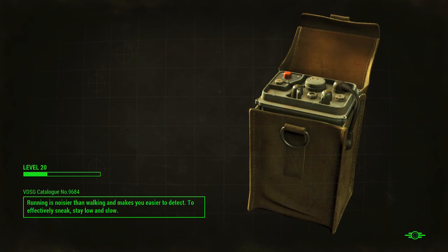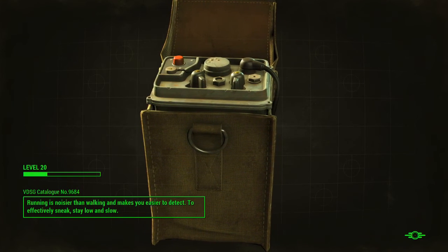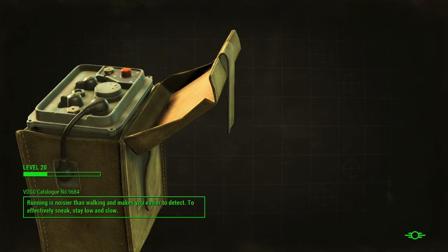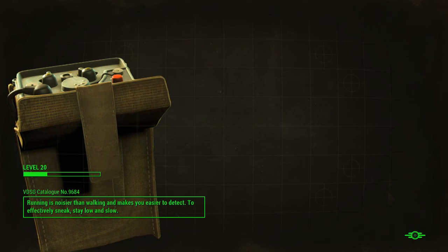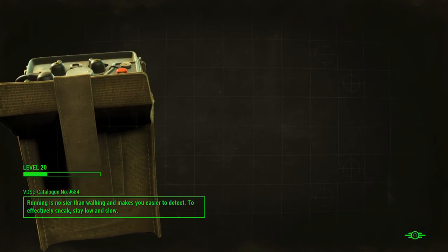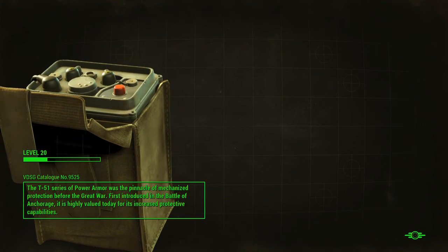Okay, but first we're gonna go back to base and repair my power armor. I just realized it's pretty low. I might actually leave it, but I have to go back to Virgil, so it's probably not the most intelligent thing to not wear my power armor. I want to repair the legs, and I did fill up on ammo - I should have plenty of laser rifle ammo.